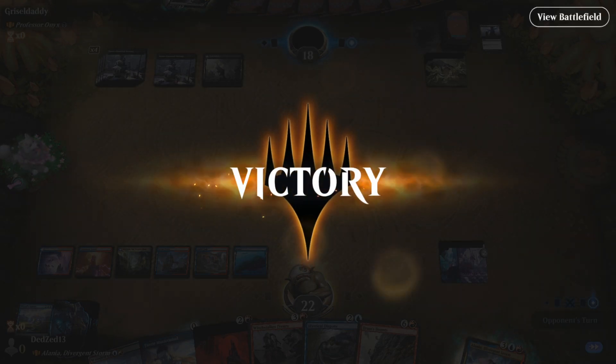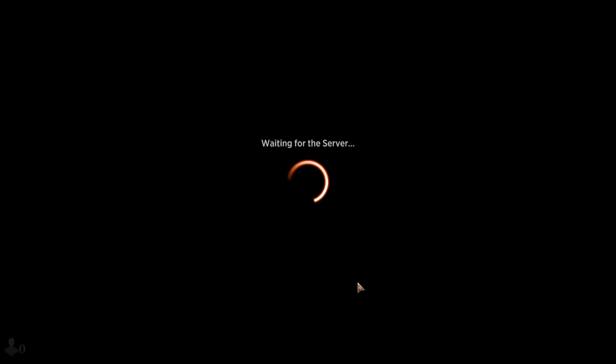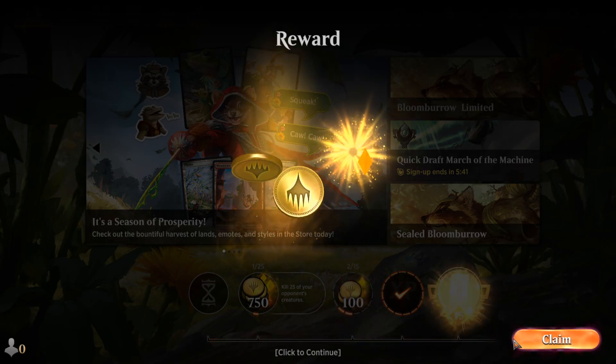We take those. Opponent made bad choices, I guess. Necropotence was obviously... you gotta do something else — you can't just be drawing cards and doing nothing with Necropotence. Alas, that's a win in our book, so we'll take it.